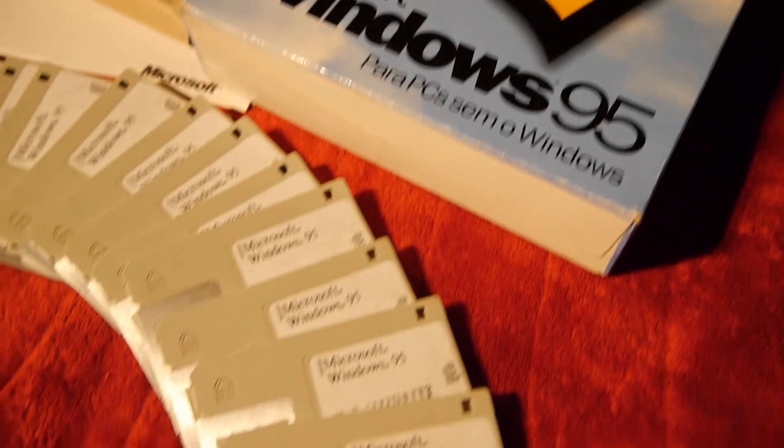The second big box I've picked up for the PC is a piece of history — it's Microsoft Windows 95, the floppy disk edition, filled with a bunch of 3.5-inch discs.